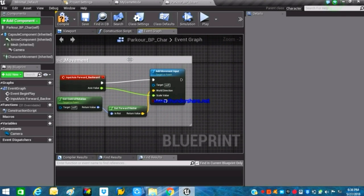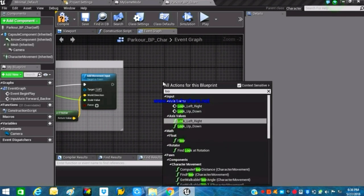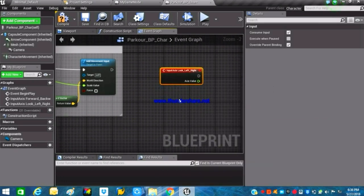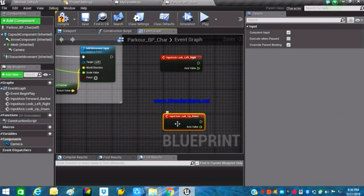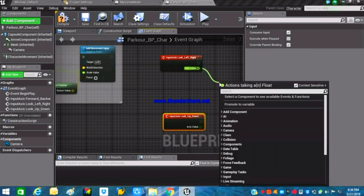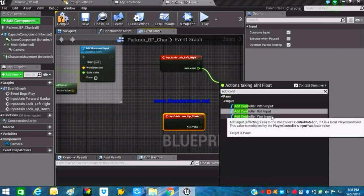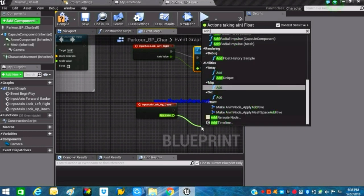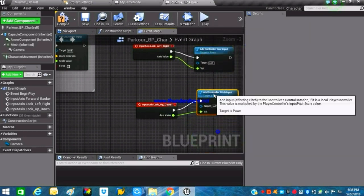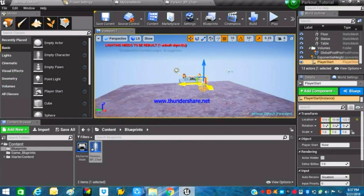Next, set up looking left/right and up/down. Search for the 'Look_Left_Right' axis mapping and the looking up/down axis mapping. From the axis value of Look Left/Right, search for 'Add Controller Yaw Input'. For the up/down input, search for 'Add Controller Pitch Input'.